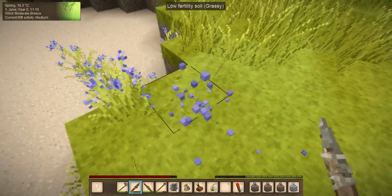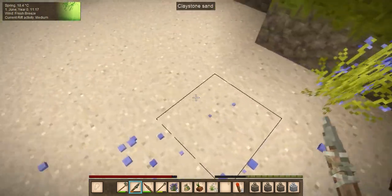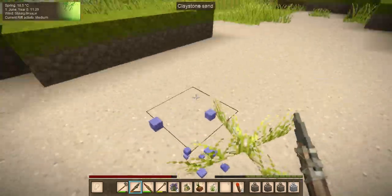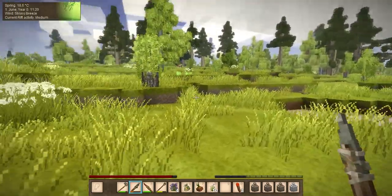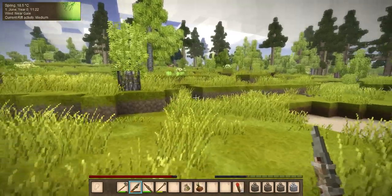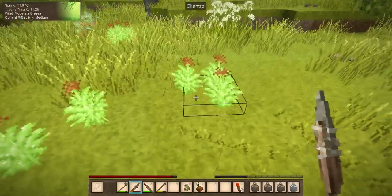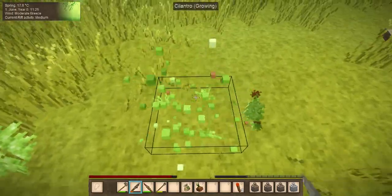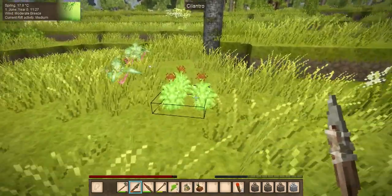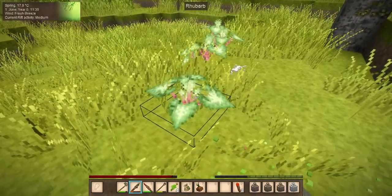We're going to be doing bees before too long here, so we need flowers. As we see nice looking flowers we're going to grab some here and there since we have the inventory space for it. Cilantro — we'll grab some of that. Four, okay that's good.